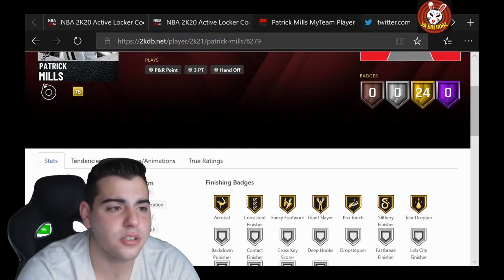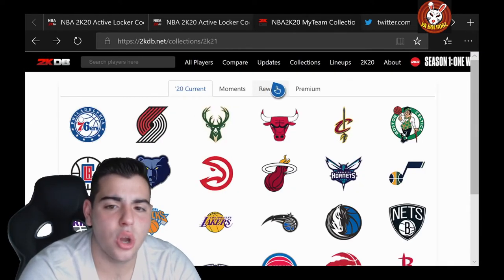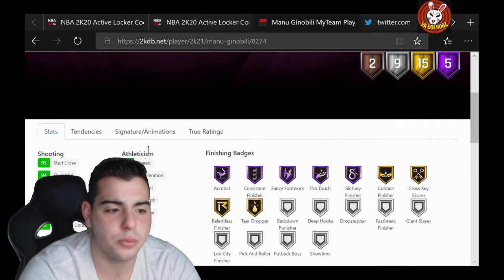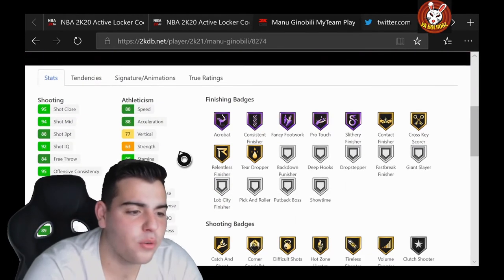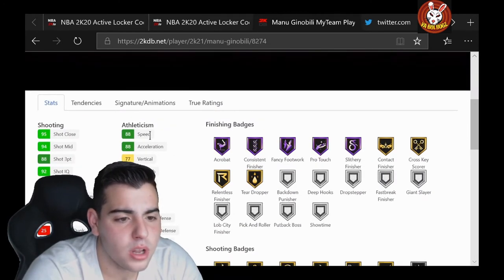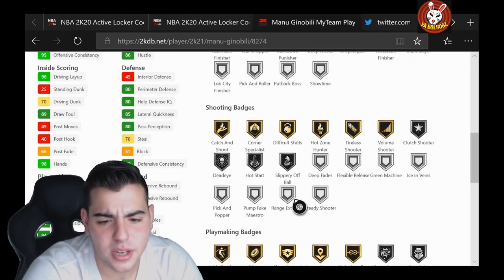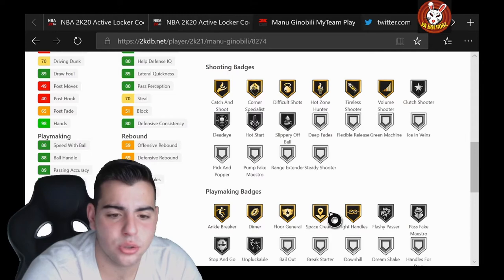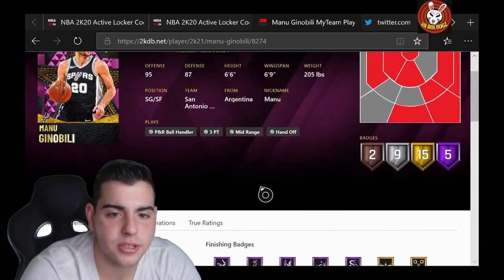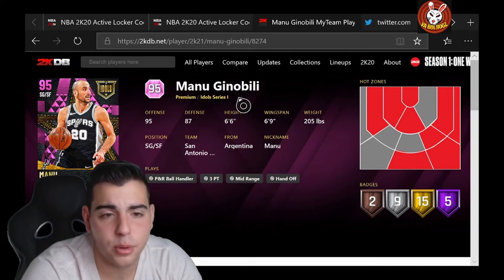Last but not least, we got Manu Ginobili. I'm hyped — I think this is going to be the hardest card to pull. 88 three-point shot, 94 mid-range, 84 free throw, 70 driving dunk, 96 layup, 88 speed with ball, 88 speed, 80 perimeter defense. This card looks like a beast. No range extender. He has great finishing badges, great shooting badges, great playmaking badges. This card is going to be one of the best in the game — only bronze clamps, maybe upgraded to silver. This is probably one of the best shooting guards in the game. Him and Paul George — if you can scoop them up, you've got a solid squad.